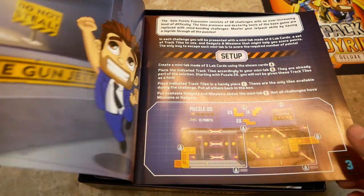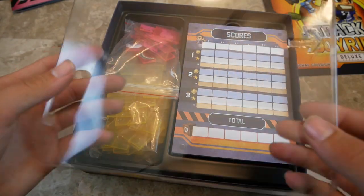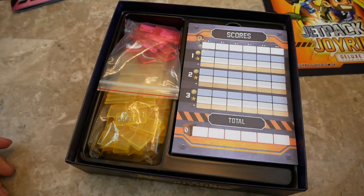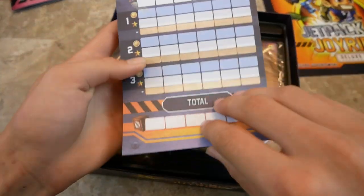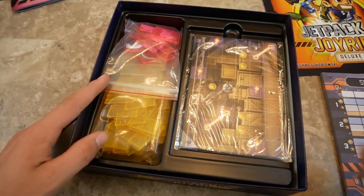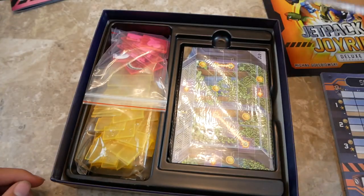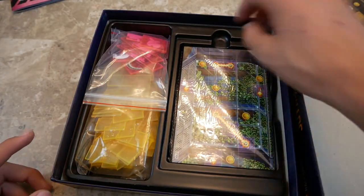Now onto the actual components. Taking off the plastic, we have a scoring pad - there are a bunch of those. And that is the expansion, so I'm going to remove that for now.